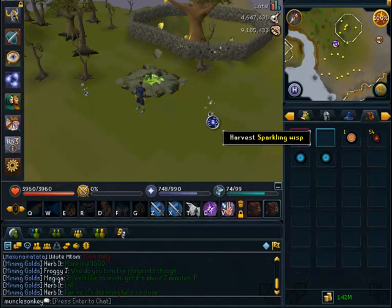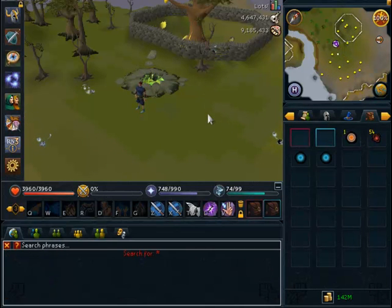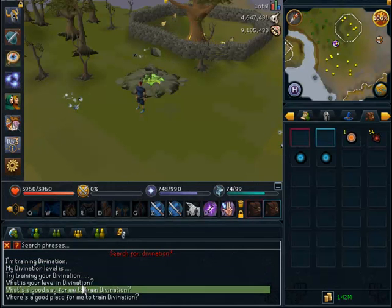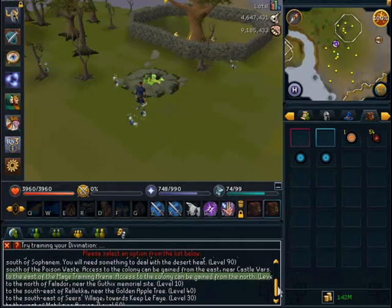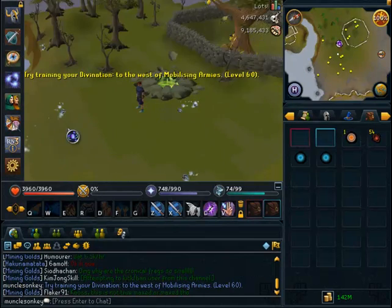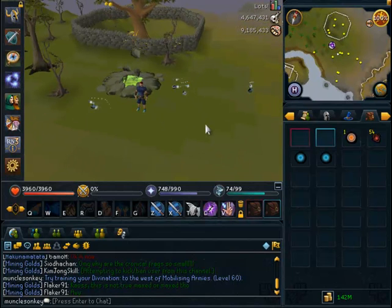If you really want to know exactly where all the divination locations are, go to your quick chat function and type in divination, then find the option that says 'try training your divination' and they're all listed there. It's probably also in the divination skill guide in game. For example, if you want to train at level 60, you click on that and it says 'to the west of mobilizing armies' — a really easy way to find all the locations.